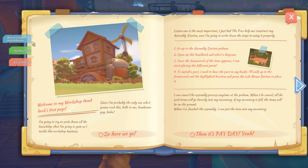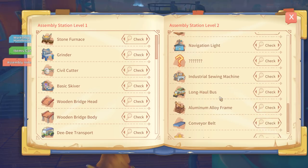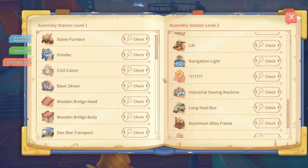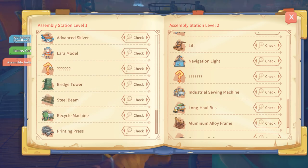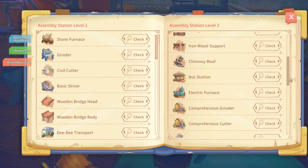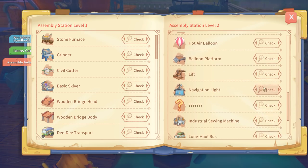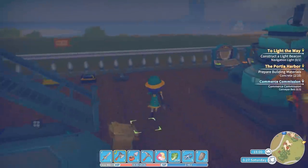The navigation light should hopefully be craftable now. Yes! It looks like there's something else possibly also to do with the harbour. Other than that we have everything except for a couple of missing structures over there - I wonder what they are. The navigation light needs an advanced engine, which I have; a waterproof lamp, which I have; aluminium plates, which I probably have; and strengthened glass, which I think I have. So yeah, that'll be a thing to make.